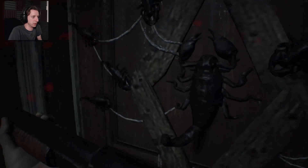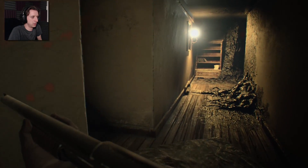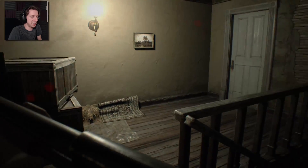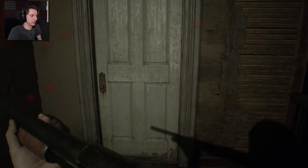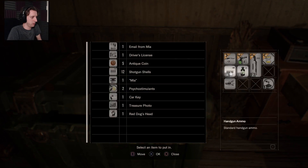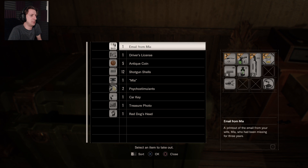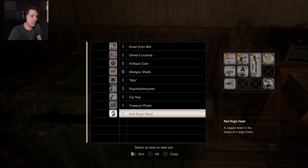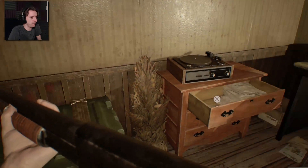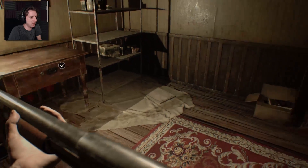Back through the scorpion door. Fucking grandma, sneakily speeding away on her wheelchair. So I can... do I still need this? Probably, hold on to it — be smart. Oh wait, the treasure photo. Is there a fireplace anywhere? That'd be worth finding.